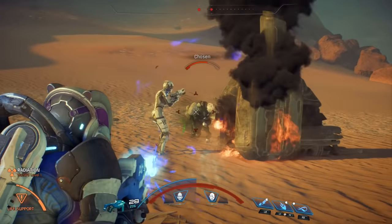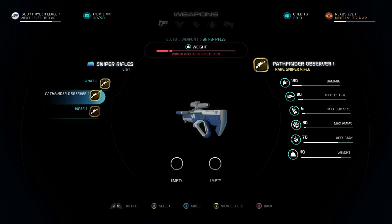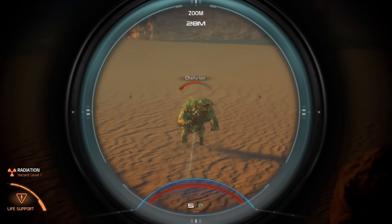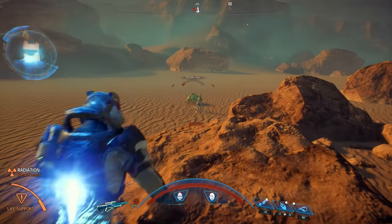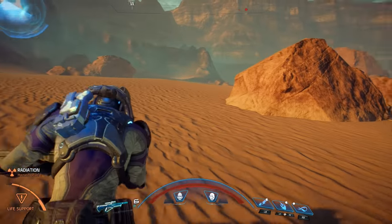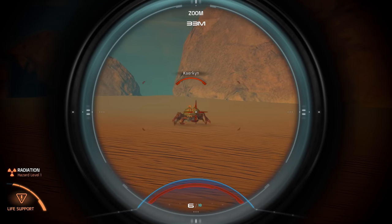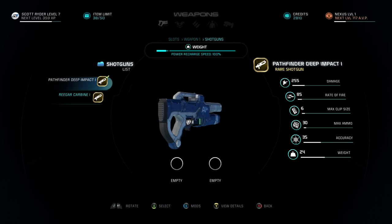Next is the Pathfinder Observer rare sniper rifle. This is not a high-damage sniper rifle — it's more of a higher-capacity, high-rate-of-fire type. I usually prefer the harder-hitting, slower rate-of-fire ones, but this one is good. It's going to be one of the best you get in the early game, so it'll last you a while. If you want to play a cloaking infiltrator sniper-type character, this is definitely a great weapon to start the game with.